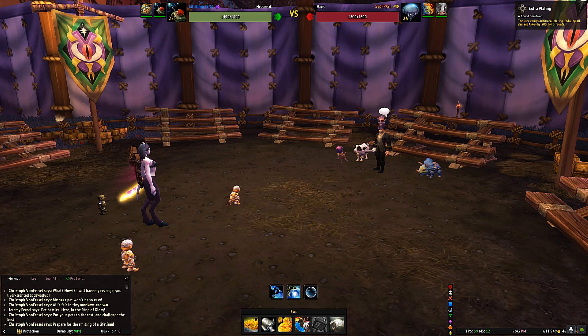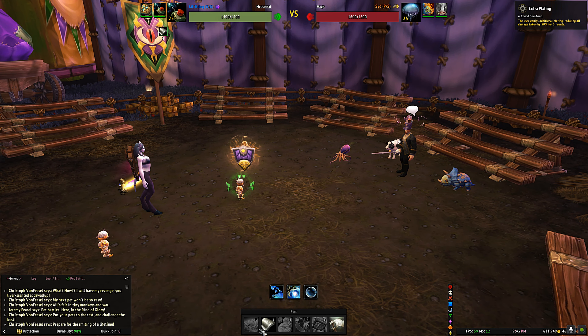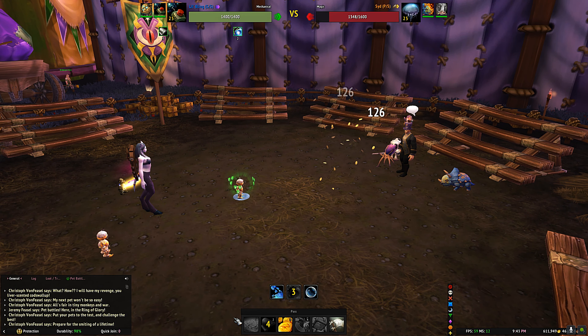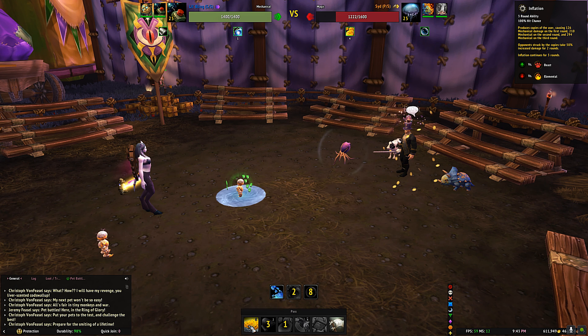There is a little bit of strategy here. Particularly on the second pet, you want to put up Extra Plating on Cid at the beginning, then do Make It Rain first and follow that with Inflation. That's going to get rid of his bubble pretty quick.